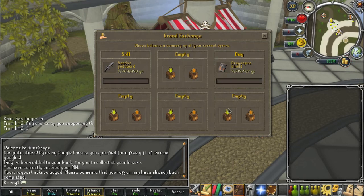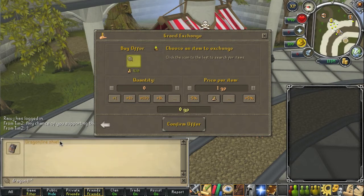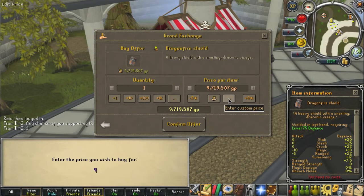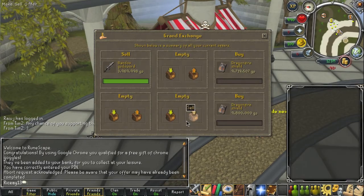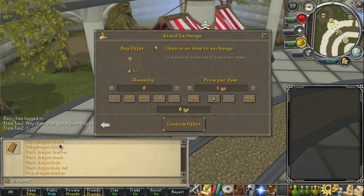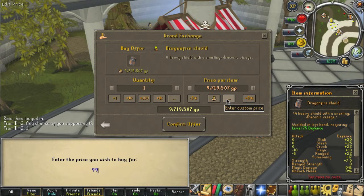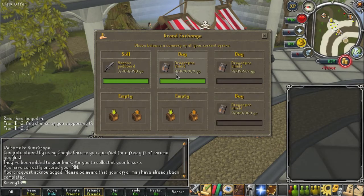So in this case, if it doesn't buy for mid price, we know it's over the mid. What we're going to do is gradually increase the price just slightly. The mid price is 9.7, so we're going to try to buy it for 9.8. It does not buy. So we're going to do it again — note the Bandos God Sword sold, that's good. We're going to try this Dragonfire Shield again for 9.9. Just going up by 100k increments. And there we go, it bought.